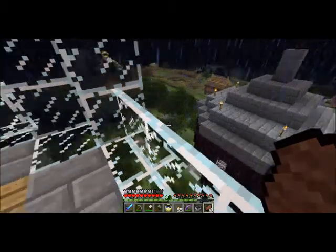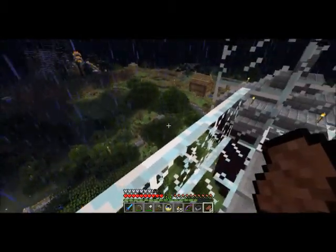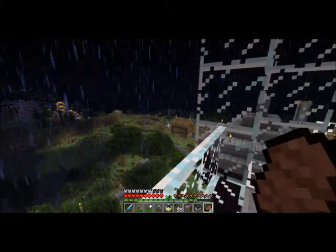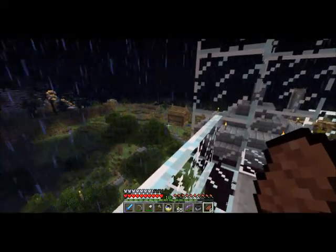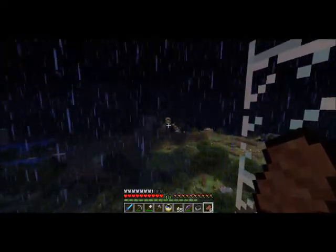Here's the wizard's tower — Mustrum Ridcully is our local wizard — and this area has not been built up yet. Over there are my prototype sheep farm, which had one of each color sheep. Some cows were added later, some white sheep and chickens on the edge, and you can just see the skeleton spawner that Adam set up.